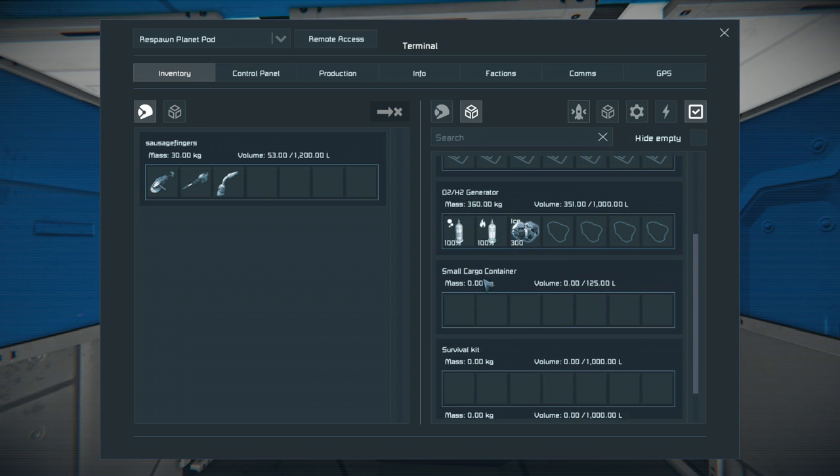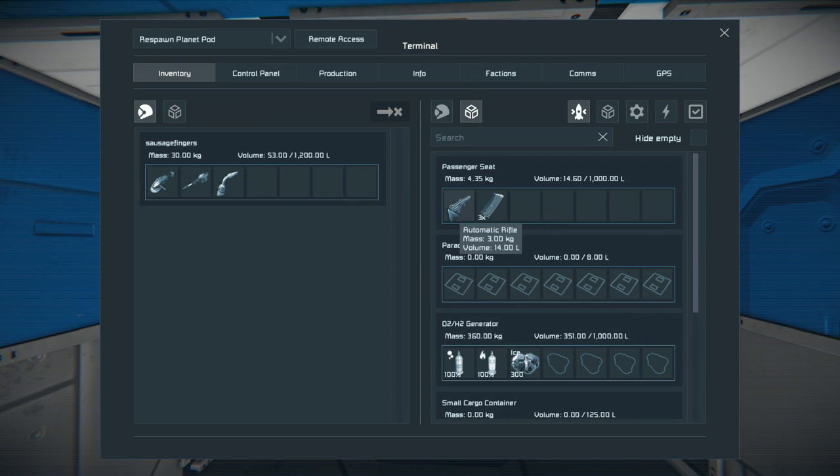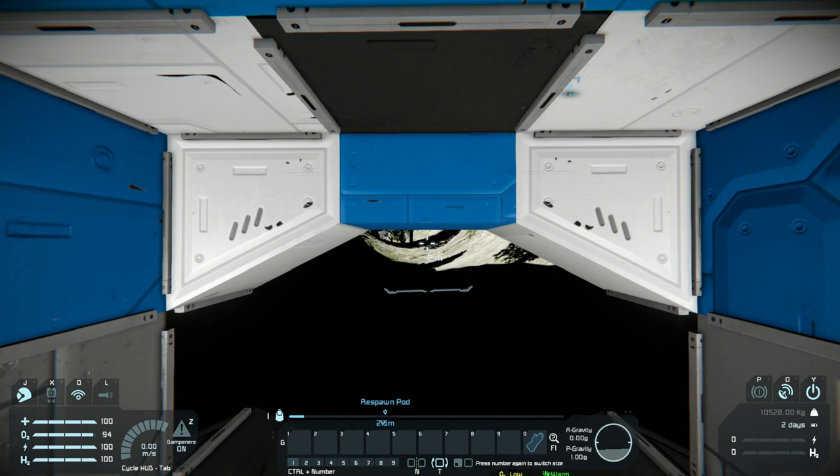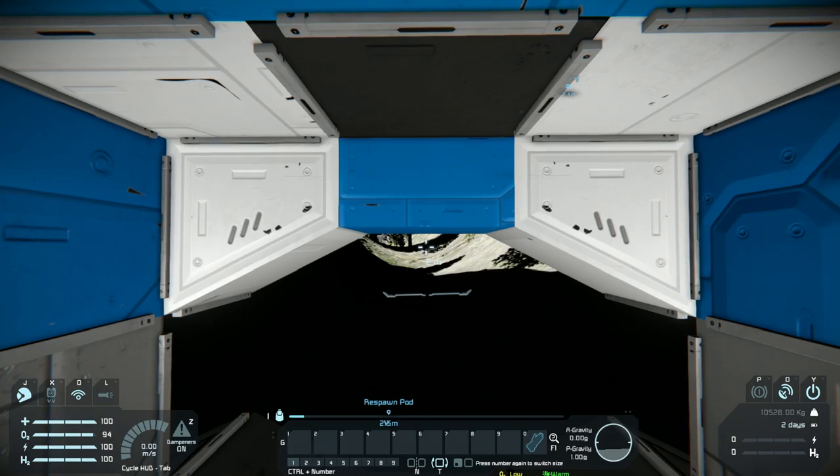This thing's got an O2 and H2 generator, a small cargo container, and a survival kit. That's all the inventories of the ship. What I'm going to do is double-click on my automatic rifle and double-click on the NATO magazine. I don't know if I can get these across because I don't know if they're connected — I'm going to do that from outside the ship. Once I've got them, my different toolbars — I can't see my toolbars in the ship.